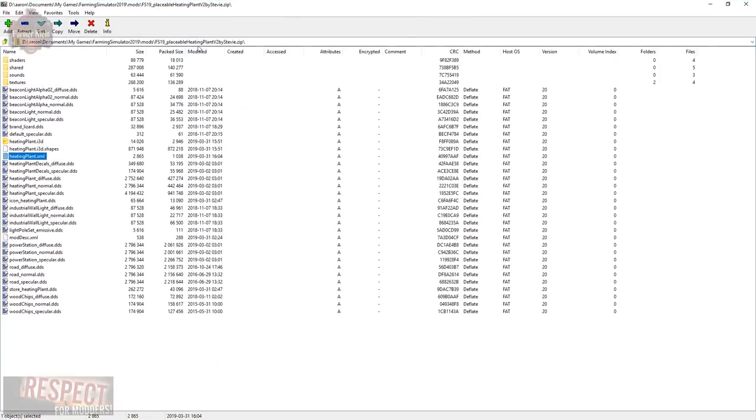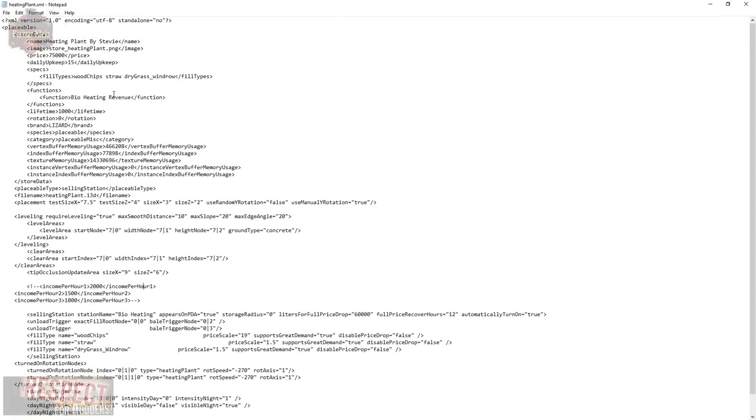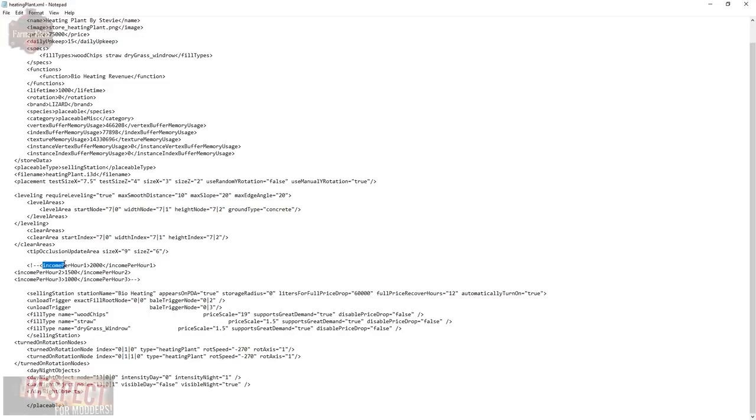So here I've got the mod in my mods folder. If you open up the zip file and open up the heatingplant.xml — which I've got right here — scroll down. There's a section that says income per hour 1, 2, and 3. That is basically the three play difficulty levels: easy, medium, and hard. So if you take out the dashes, the exclamation mark, and the bracket, and take the bracket and two dashes out on the other side so that it looks like this, and then save the file, you're going to start getting some income per hour depending on your difficulty level.